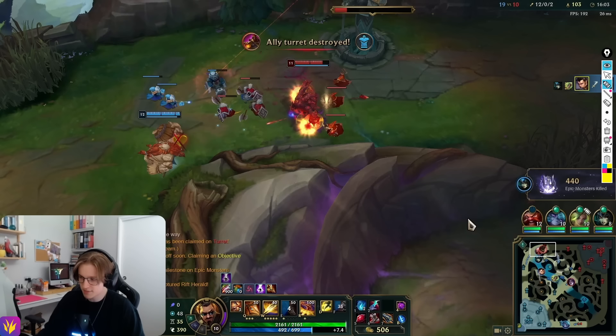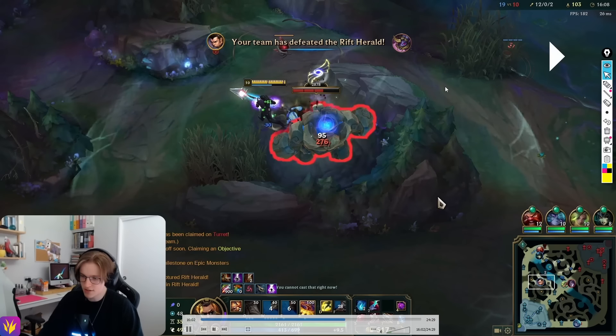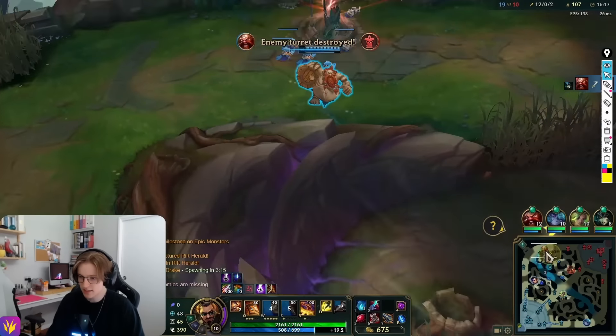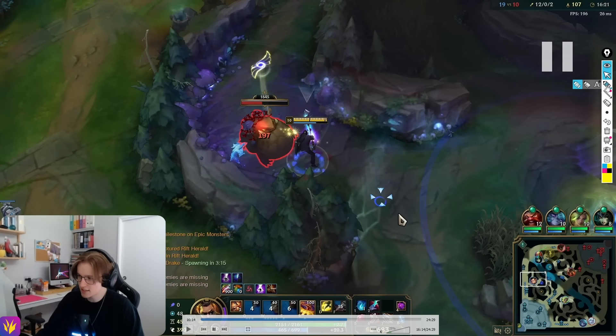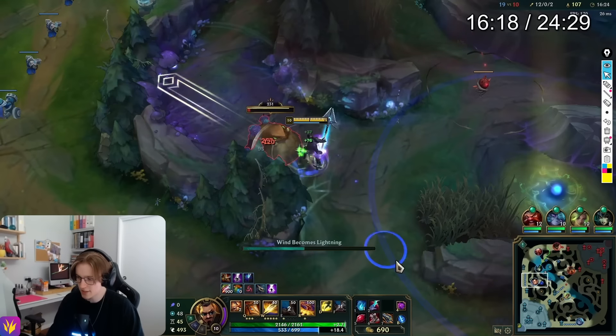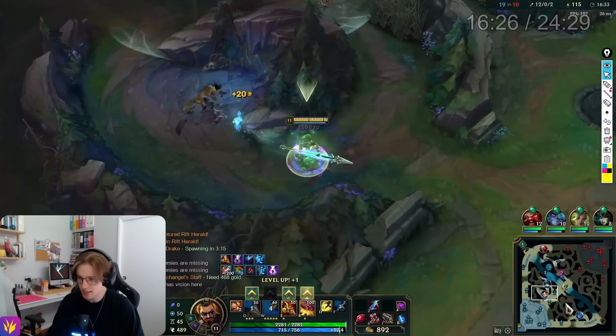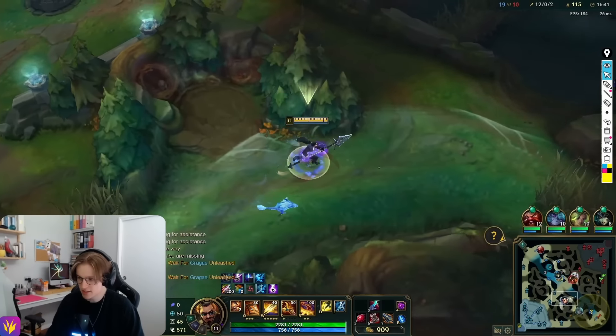I've made all my plays: I've invaded, I've gotten vision, I've gotten the mid tower, I've gotten the objective. This is a prime example of downtime — where usually your team will base. This is where now I should farm all my camps. I'm still staying composed. We just got a big advantage, so there's no need to keep going. League is kind of a turn-based game — watch my team: they're also having downtime. They take this tower, my Zeri's farming camps. We're all having downtime.